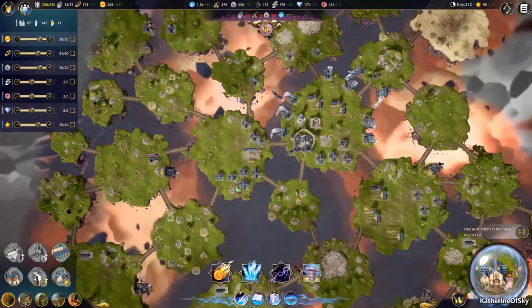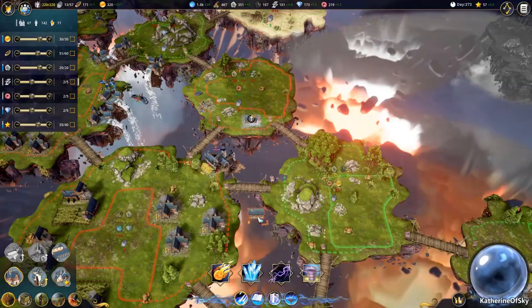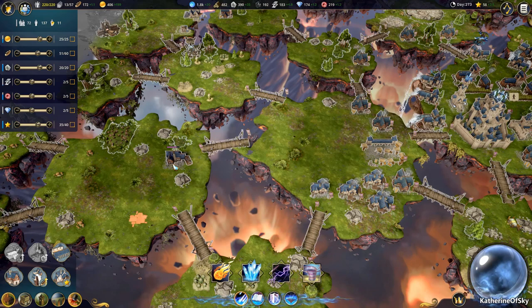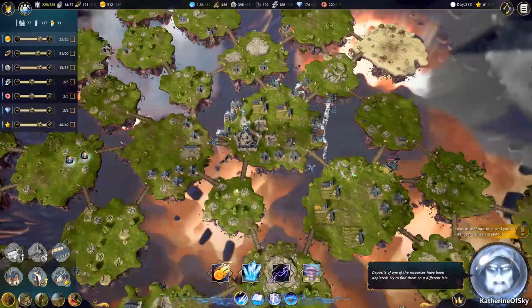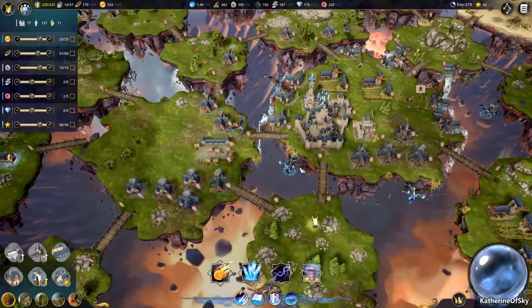So then we can add more houses. Let's make sure that our food is not too crazy bad. There's really no more close-by spots. Let's delete this place — goldmine, lumberjack, not functioning. Let's get more researchers. Cottages are going to start to get fairly expensive to maintain — at seven upkeep, you can still make money if you have a decent amount of mills.